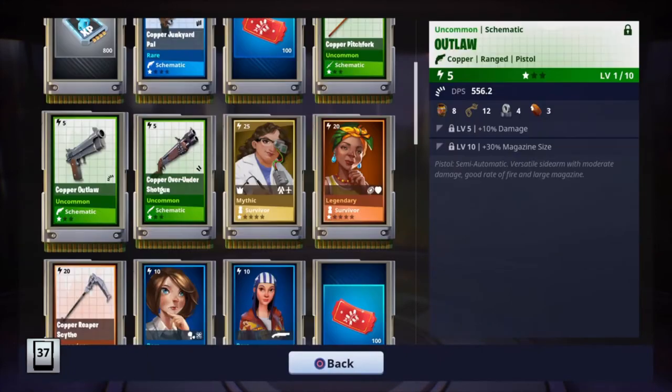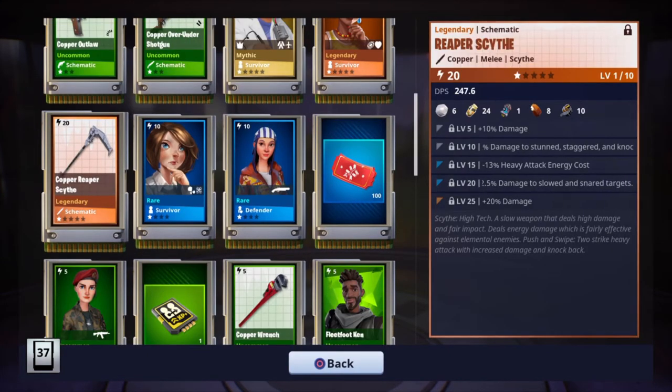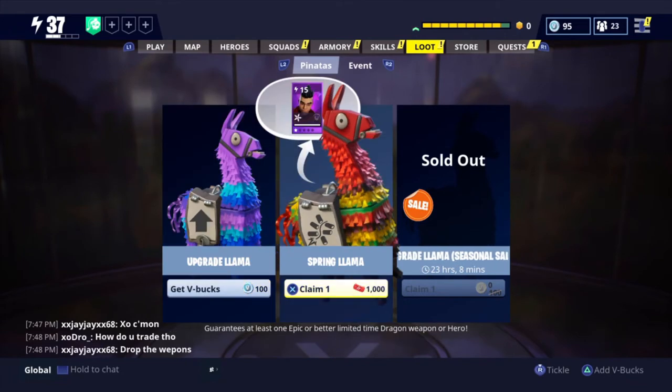We got the tickets and we still have a spring llama after this. Let's take a look at this mythic real quick. We got the Reaper Scythe — I believe I have this already. We got the legendary survivor, and then the mythic survivor 'Dependable' — a gadgeteer. It says 'tremendous advances in personal safety technology,' a lead survivor that provides increased power in the gadgeteer squad. Definitely take that!